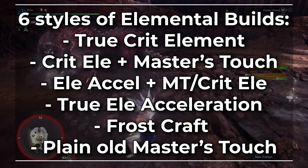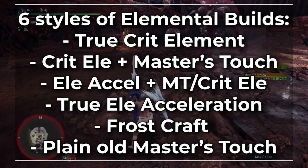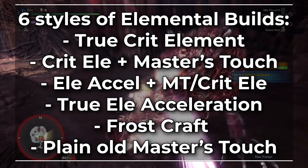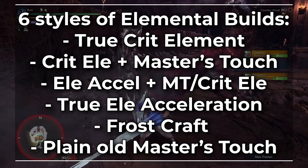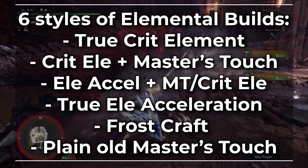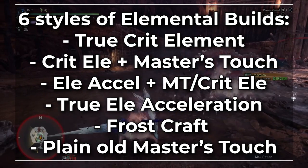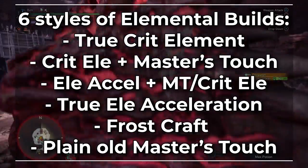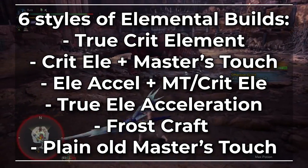There are 6 styles of elemental lances you can make: True Crit Element, Crit Element plus Master's Touch, Elemental Acceleration with Master's Touch or Crit Element, True Element Acceleration, Frostcraft, and plain old Master's Touch. We do plan on putting out a video explaining all of these in depth and comparing when they'll be strong, so be sure to subscribe and hit the bell icon to be notified when that goes live.